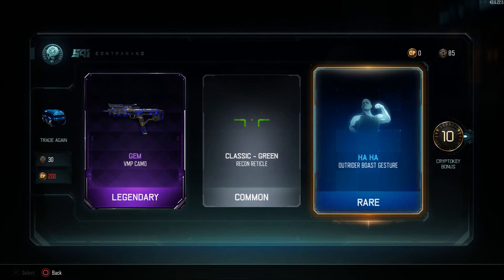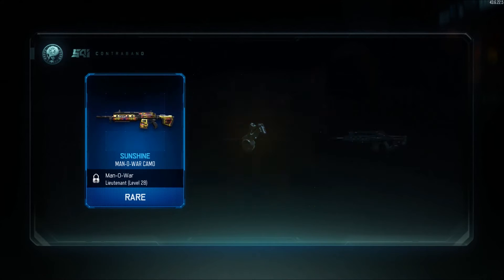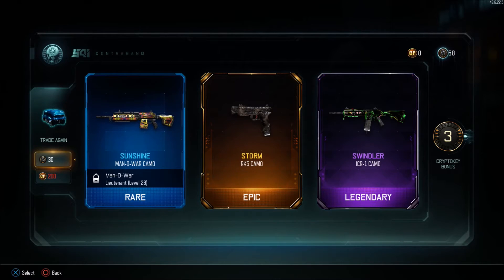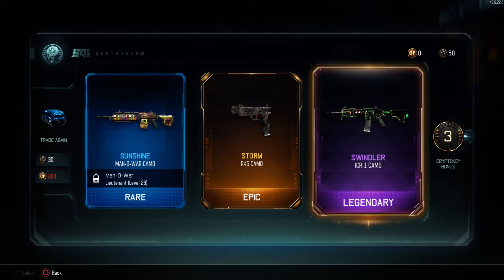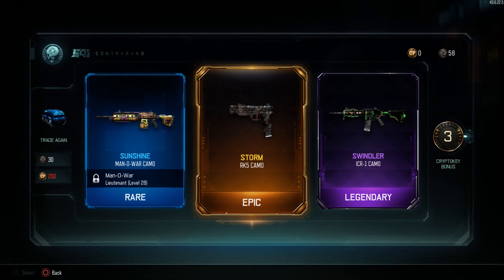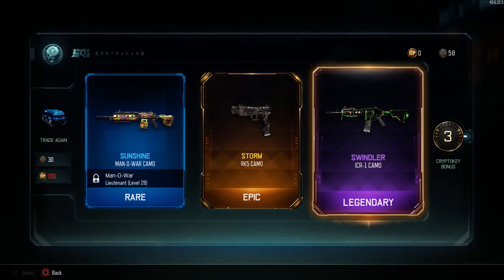All these supply drops are really nice right now. We get the Sunshine camo on the Man of War, the Storm — oh my, we are getting Rainbow! That looks so cool. The Swindler — oh my goodness. So we got the Man of War with Sunshine, the RK5 Storm, and the Swindler on the ICR camo. I've never seen the Swindler yet on anybody's supply drop openings — never. That looks so cool.